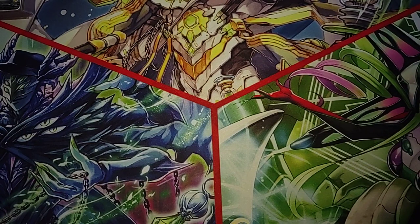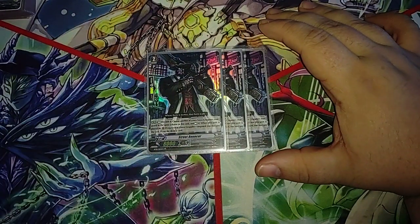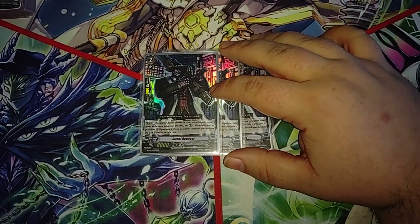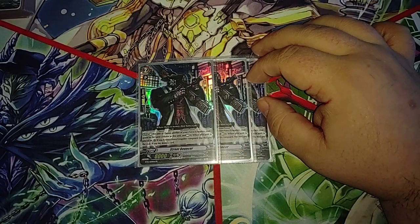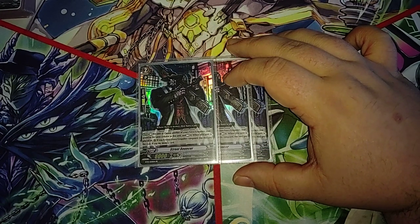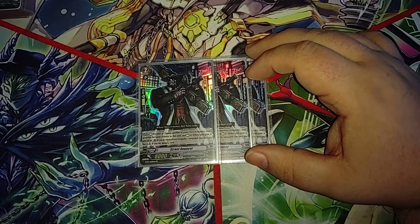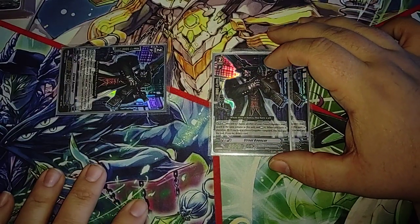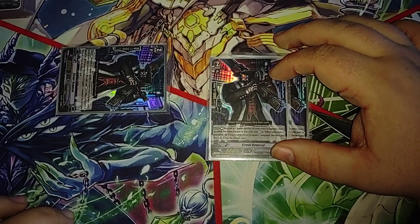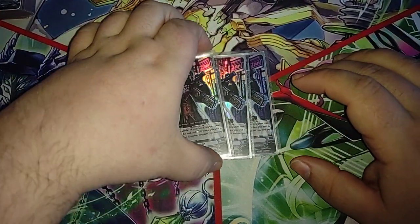Our last grade two is a hell of an old callback from BT05 — and that is Street Mouncer. I have fallen in love with this card again since I played Cat Riser back in the day during Legion era. His auto skill: rest this unit and choose another of your Nova Grappler rearguards in the same column and rest it — when placed on rearguard circle, if you have a Nova Grappler vanguard, you may pay the cost; if you do, draw a card. So he replaces himself, you now have two rested units you can re-stand with Scarlet Bird, letting you build up the combo and dig for pieces.